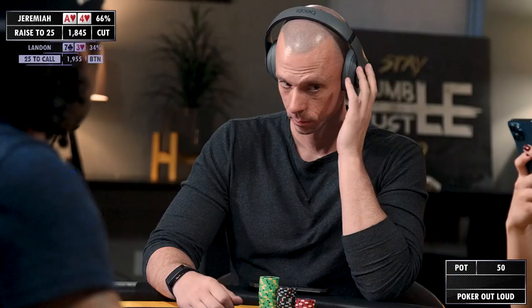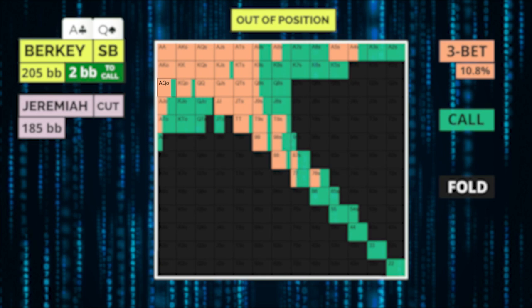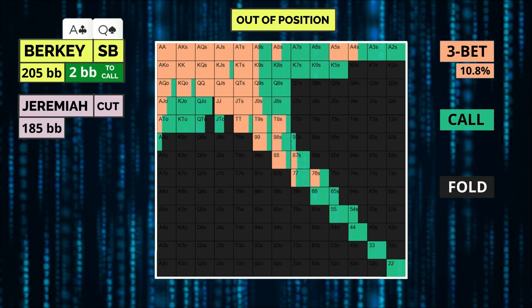The first real decision in the hand comes when I look at ace-queen in the small blind. We have a pretty natural three-bet, though we could flat call this hand at a certain frequency. Our range has ace-queen mixing between a call and a three-bet. Given the slow nature of live poker, mixing preflop isn't really a major source of deriving EV. We can simplify to pure strategies with our mixed hands without much variation to our postflop strategies.